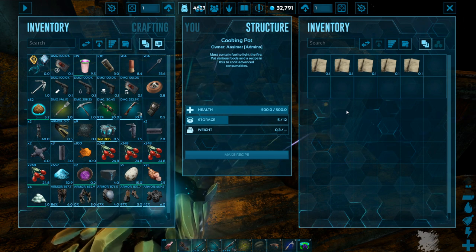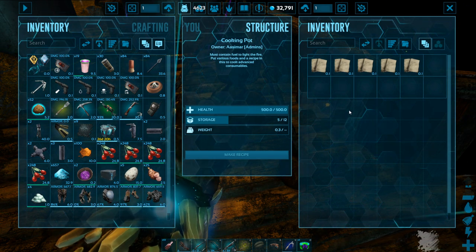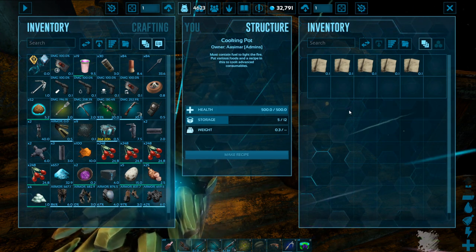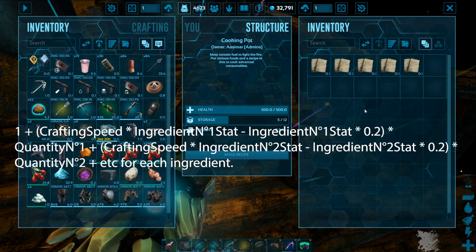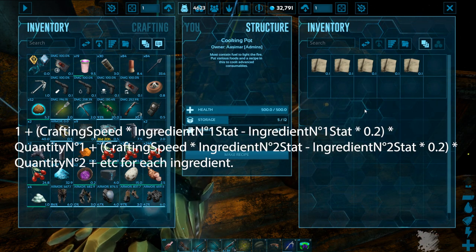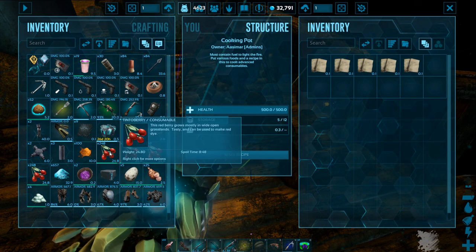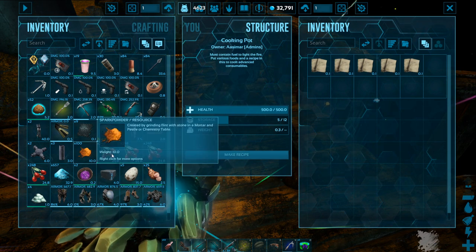Now you can make tons of custom recipes. I'll put a link down below to a generator for the equation, which I'll put on screen here. It's pretty interesting. We're gonna start off by making some Red Bull.